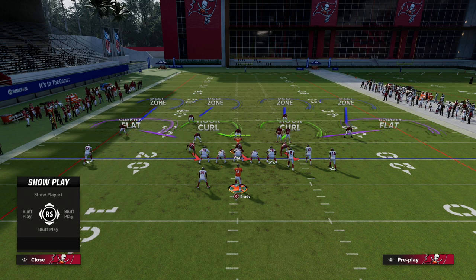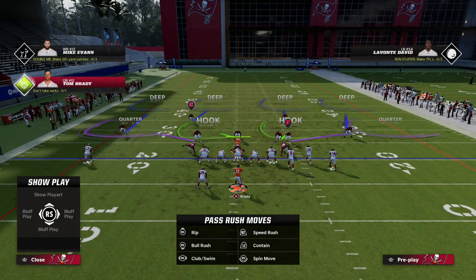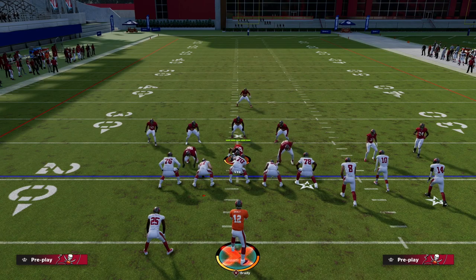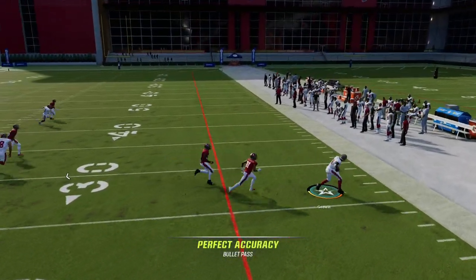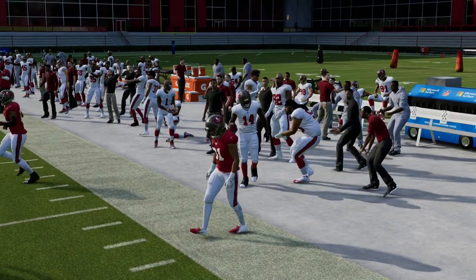Against match coverage, that out route will be open because they have to have a hard flat from the outside corner — and that's really what makes this play so effective. We can beat cover four, cover two, and cover three. Just a nice, quick 10 to 15 yards almost every time if they don't have a hard flat out of a cover two shell.